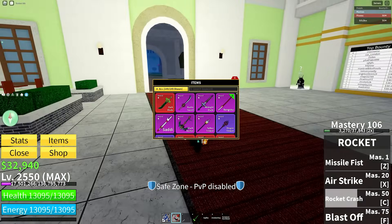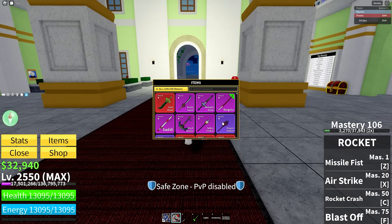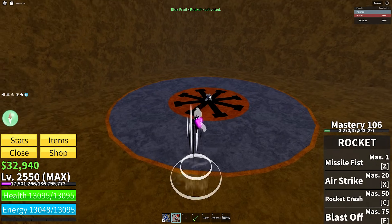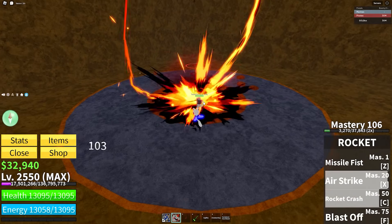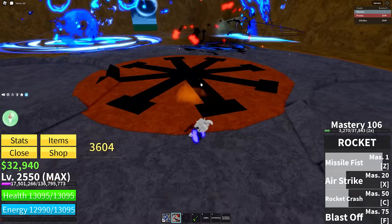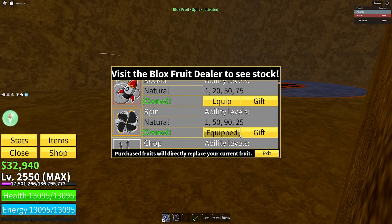I already have the rocket fruit out. To be honest, if you're using the rocket fruit I don't know what you're doing — there's something wrong with you. But I'm going to say Dragon Trident, because even with the trash moves of rocket, which barely do anything, at least with Dragon Trident you can break their ken and drag them back so you can go into a move.